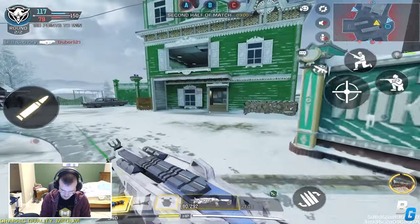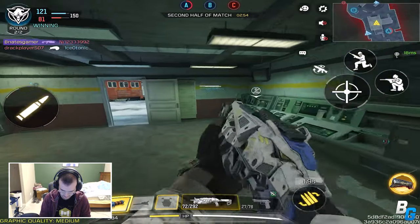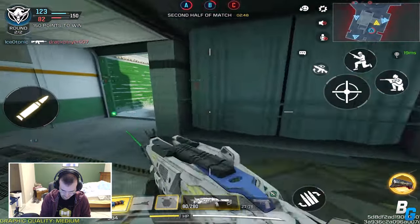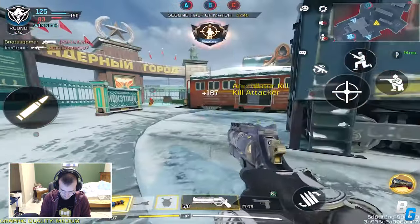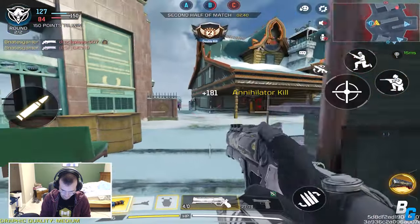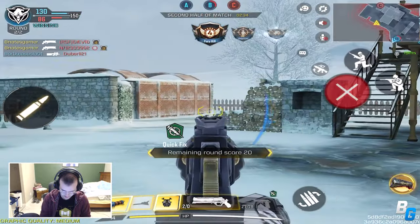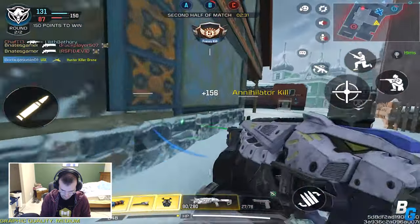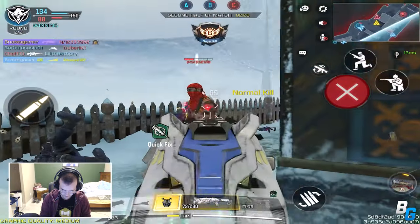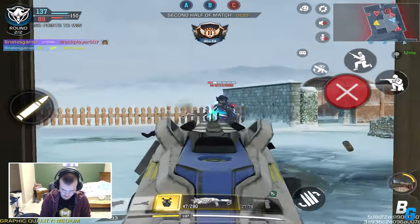How the heck did you spawn there? Get the freak out of A! Unless they're spawning here — are they spawning here? Pop it, you're dead. Get down! Sniper! You weren't even the guy I wanted to shoot but I got you. Advanced UAV is online. Have they always been electrified when you pop the EMP? Or is that a new effect?